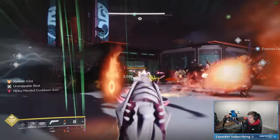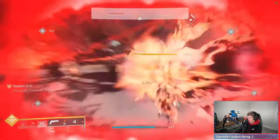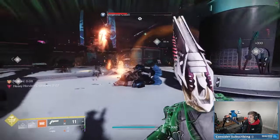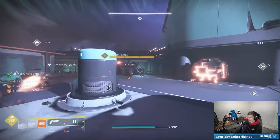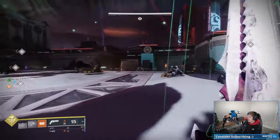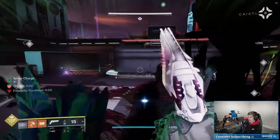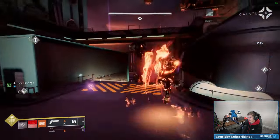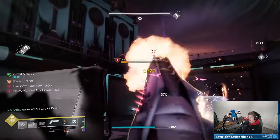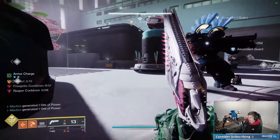If you don't get enough melee back to reactivate, move to getting weapon kills with your Incandescent weapon. With the Ember of Searing, killing targets you've Scorched gives you a big chunk of melee back depending on enemy rank. In an area that's particularly add-dense and you can't get all enemies in one sweep of your melee, take advantage of your Towering Barricade to put a wall between yourself and enemies right after you slam, giving you a little bit of an escape route.